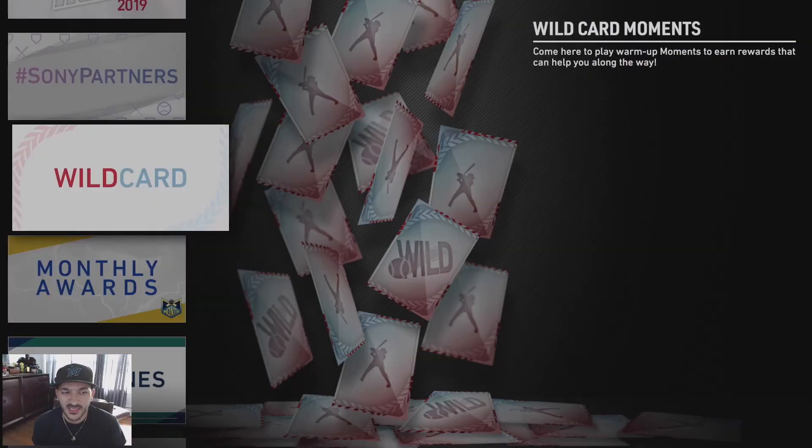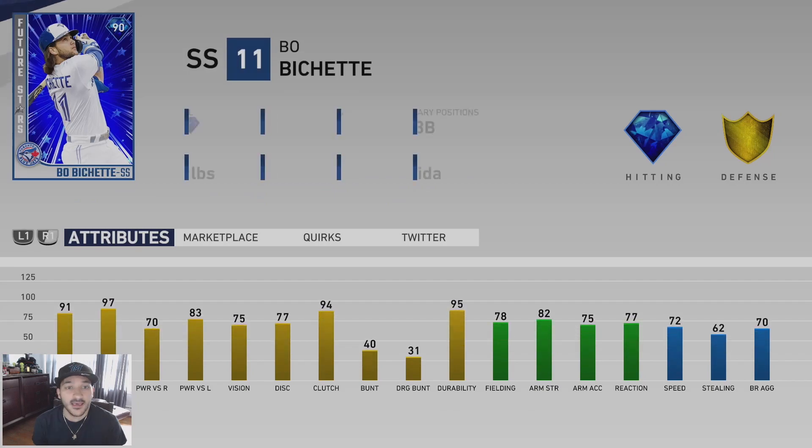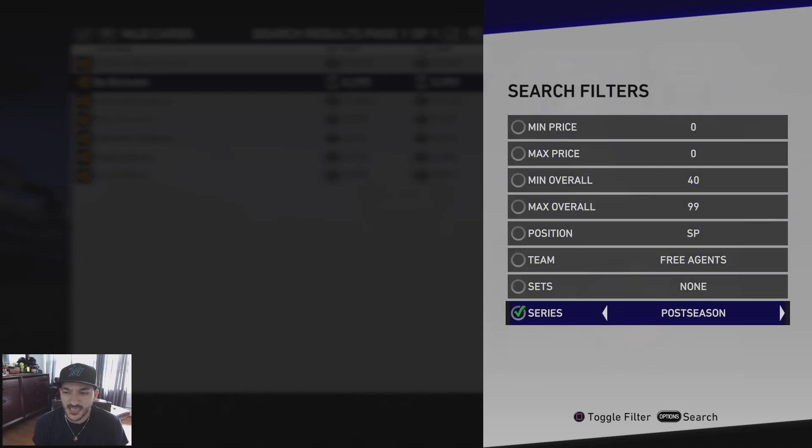Checking the market - Bo Bichette looks like he'll go for around 6 to 8k. It's a free card with 91 contact versus righties, 97 versus lefties, 70 power versus righties, 83 versus lefties, 75 vision, gold tier defense, and 72 speed. He can play short, second, and third base - not bad for a free diamond card. Getting Bo Bichette is definitely nice as we need more Future Stars cards in the game.